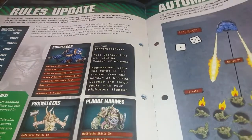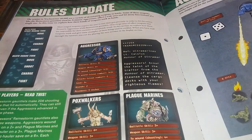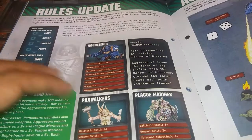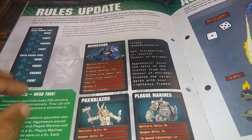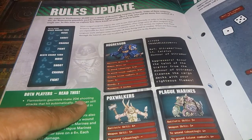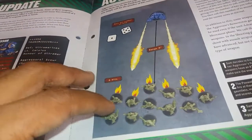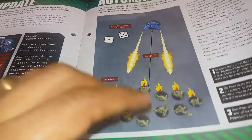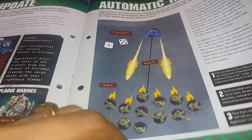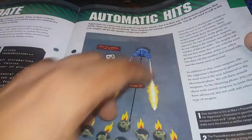We've got our usual tactics cards and rules updates — definitely cutting some of these out if I get more than one magazine. Look at that: 2d6 shooting attacks with the flamestorm gauntlets. Sometimes you get two, other times you get twelve, and you should average around seven. Flamers — automatic hits. This is your friend, people.